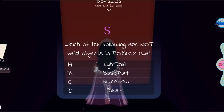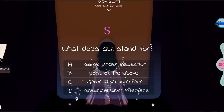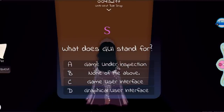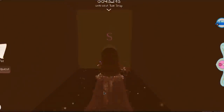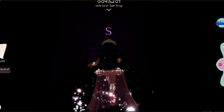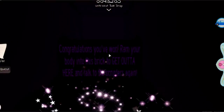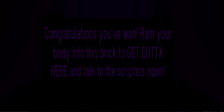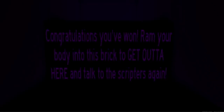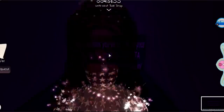Next: 'Which of the following are not valid objects in Roblox Lua?' That would be A — light trail. Then 'What does GUI stand for?' It stands for Graphical User Interface. Then 'Which of the following is not a valid service in Roblox?' That would be D. And that is all of the answers! It says 'Congratulations! Ram your body into this brick to get out and talk to the scripters again.'